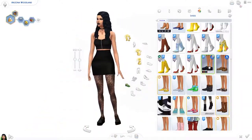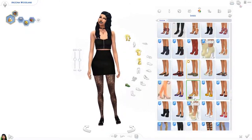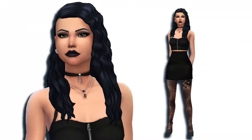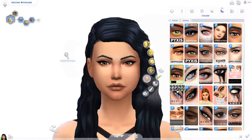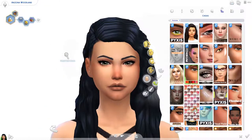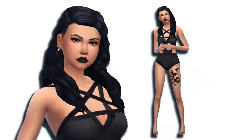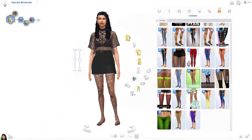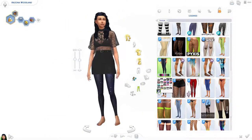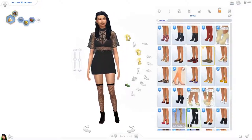She doesn't have the tattoo yet because I always forget that we have tattoos in The Sims 4, but I will be giving her a tattoo later because I really thought it suited her as a person and her style. I had a difficult time choosing the tattoo — I think I cut it out of the video, but you will see it in the pictures. It's a spooky tattoo on her leg, which I felt was really nice for October with Halloween coming up.